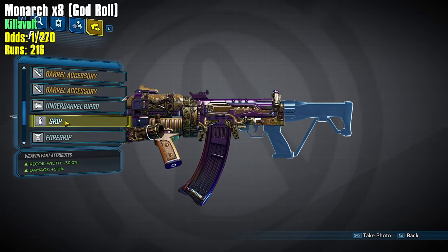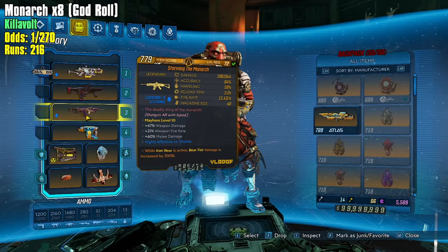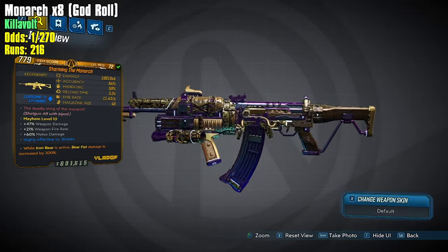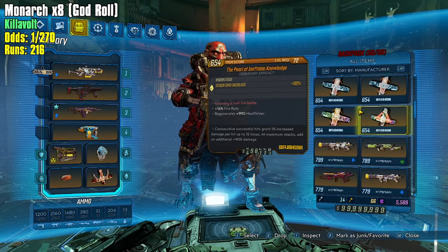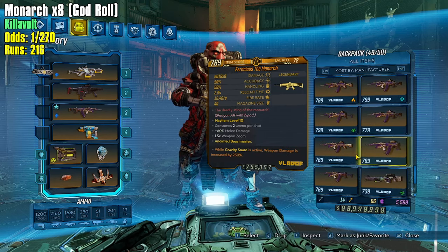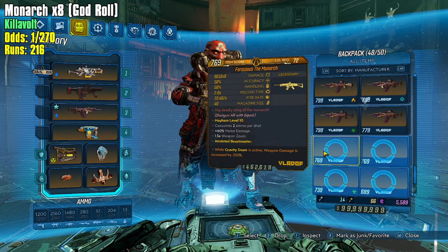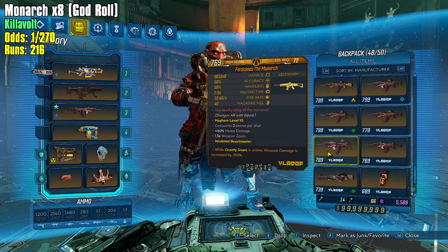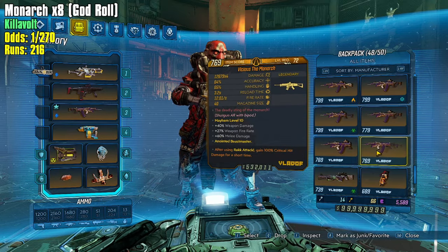Let's check out this Monarch. All three body accessories — sick. All three barrel accessories — sick. Grip isn't the absolute best but not the worst. Fire rate is as good as damage in my book. Accuracy is a pretty low roll in my opinion — could be reload speed — but not a bad Monarch at all. It's a times four, 12,879 damage — the highest roll. Unfortunately the anointment isn't great. My backpack is full. Of the shock Monarchs times four I've got three: one with consecutive hits is best for now, one with faster fire rate is best later.